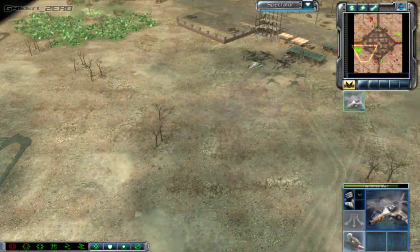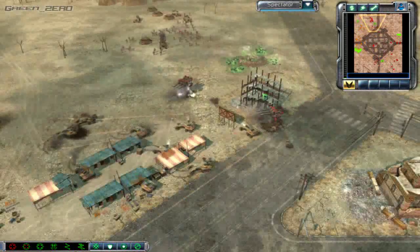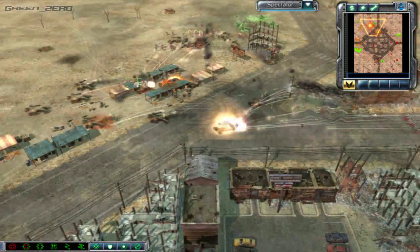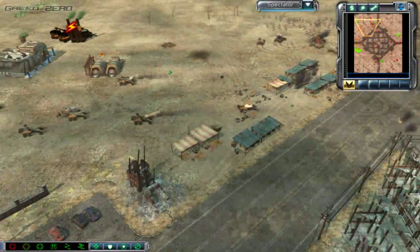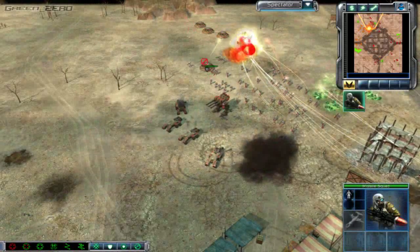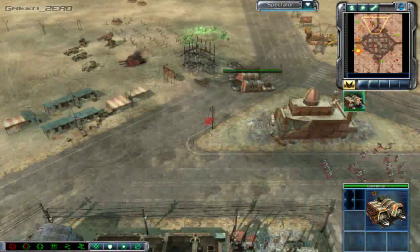Gothic is not going to be very happy at all — his harvesters are getting shot at. Looks like all those Hammerheads have rockets — I've clicked on just about all of them. Gothic is in a situation — kind of trapped. BonusRue has recovered the Juggernaut, and this is why he's so good at this game — he can do everything and make it work. He's even making Zocom defeat GDI. The crane is there and that's why he's getting those units up there so fast — he's moving his crane around like all hell.